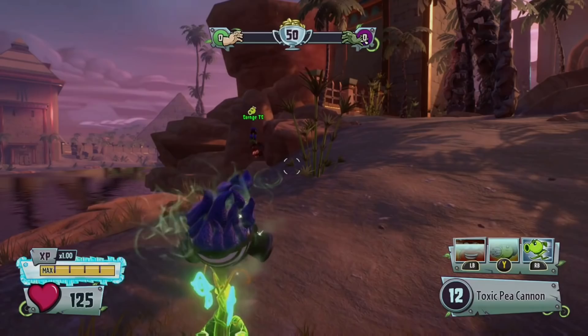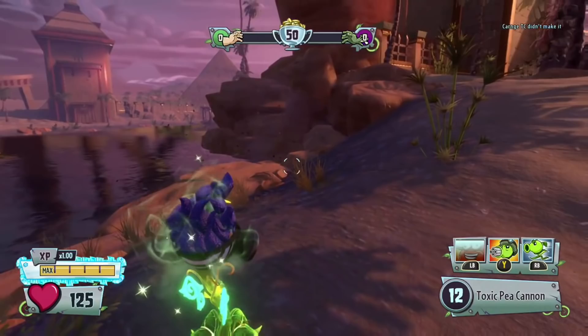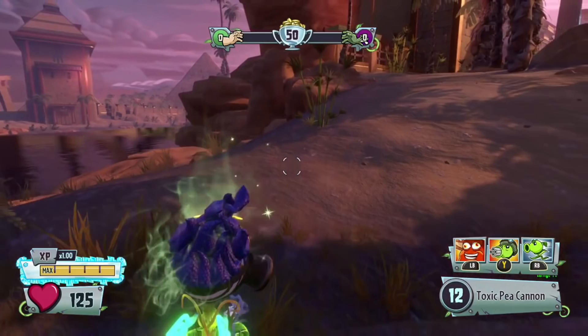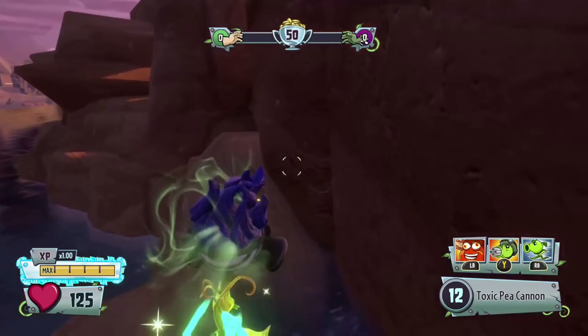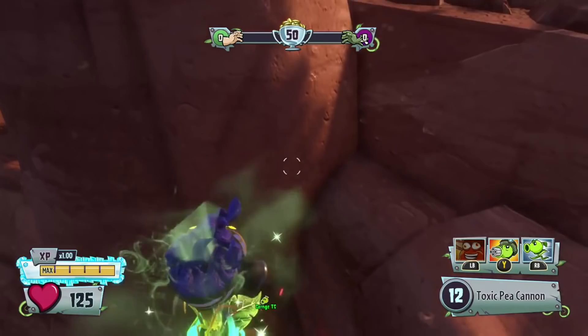Hey guys, welcome back to more Plants vs Zombies Garden Warfare 2 glitches. I'll be showing you how to do the sabero beam bomb glitch super jump in Sandy Shores — I think that's what this map is called. TC is one of my best friends and he showed me how to do this.